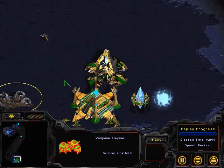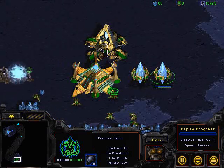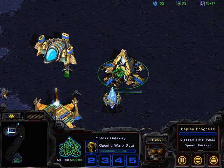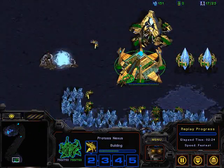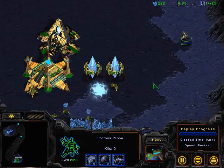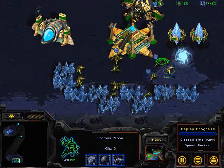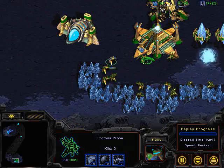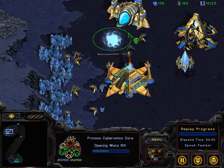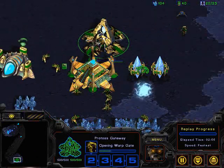Zealots can be effective on this map since it is an open ramp, but the distance means you can get a lot of Dragoons out before they arrive. I'm curious about the decision for that second pylon before the assimilator — that's going to put Jing somewhat behind on gas. It won't hurt too terribly into the mid-game, and both players are producing a Zealot. It will give him a slight supply advantage, but he'll be down on Dragoons and gas into the mid-game by about 75 to 50. The Cybernetics Core is on the edge, which will also help speed up gas mining — so already about a 150 gas difference there.